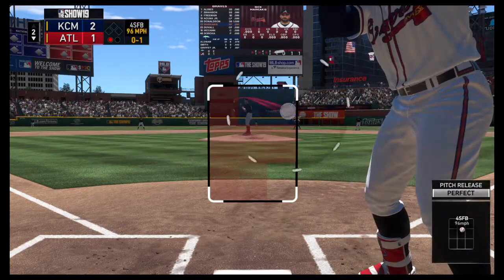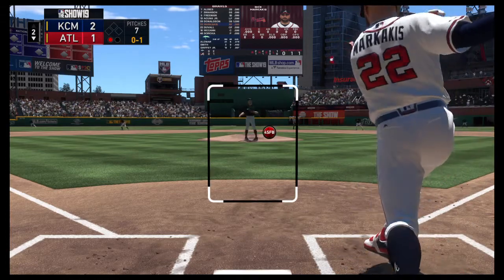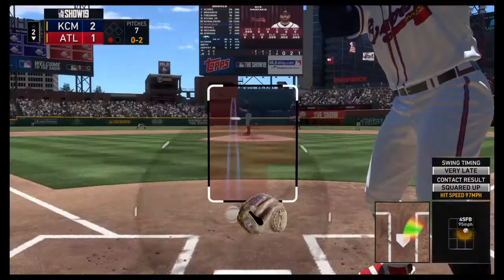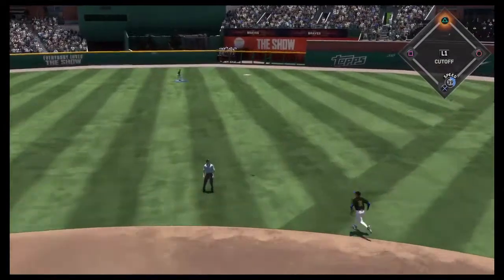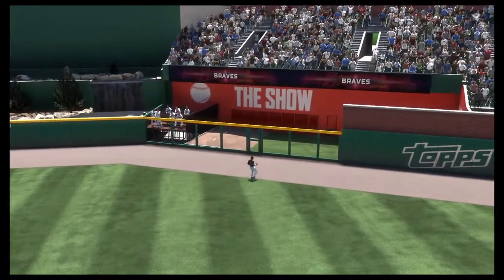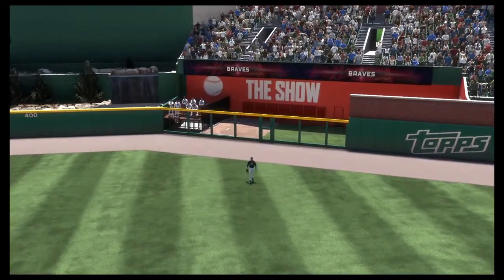Strasburg is pretty much a manager's dream coming out of the bullpen — high strikeouts, doesn't walk a lot of batters, usually a recipe for success. That's one of the keys: if you were to build a perfect relief pitcher, you'd want a guy that throws a lot of strikes, minimizes the base on balls, and nobody does it as well as this guy right now in the game of baseball.